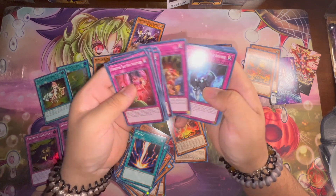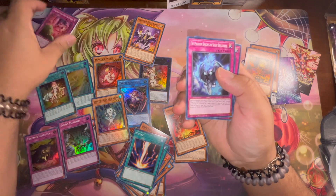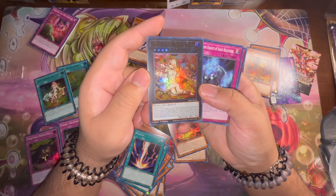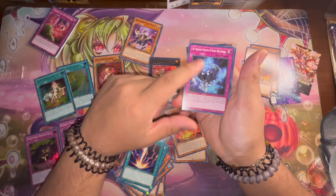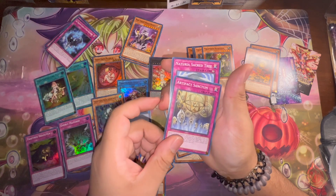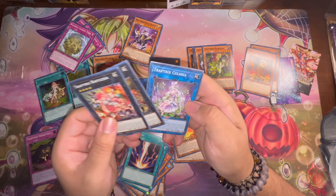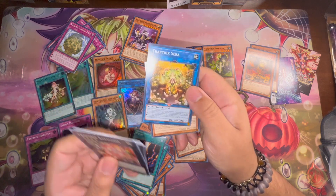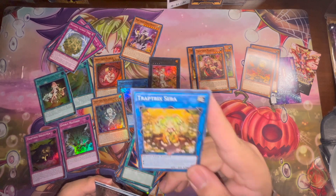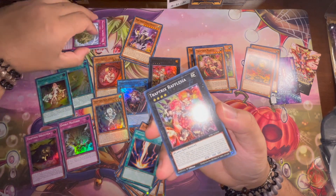Trap Trick trap hole nightmare is really good — two of those. Floodgate Trap Hole, Gravedigger's Trap Trick pretty good one. Shade Brigadine, Sacred Tree, Refletia, Alomeres, Coloria, and Sara — yes sir! And Mantis way in the back. This is a really good structure deck in my own opinion. Labrynth is obviously a much better trap deck, but if you're talking about just 30 bucks this does you justice for sure. So we're gonna build that 30 structure deck.